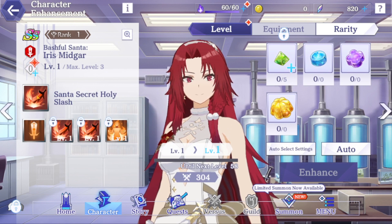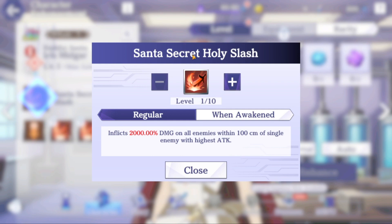Right off the bat I'll go with her alt. It is Santa Secret Holy Slash — love the name of that already. This one inflicts 2,000% damage on all enemies within 100 centimeters of a single enemy with the highest attack.